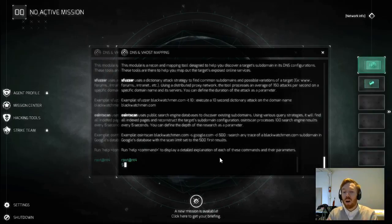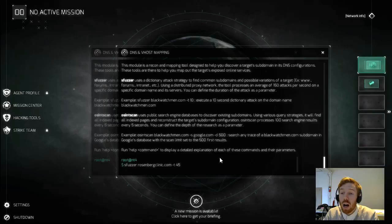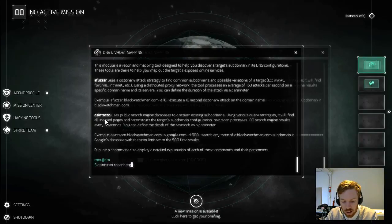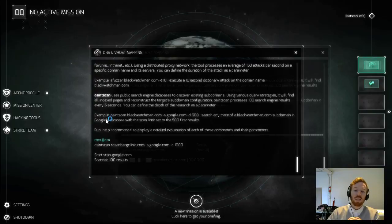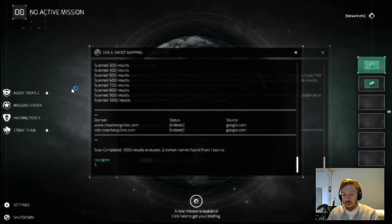The first thing we're going to do is an S-fuzzer attack against the Rosenberg Clinic for 45 seconds, so we can really try to get as much as we can on them. Remember, the longer it runs, the more the dictionary attack is going to run through and find more possible subdomains. We're going to let that run, and meanwhile we'll come over here and do an OSINT scan on the Rosenberg Clinic using Google to search public records and the first thousand results. With the OSINT scan we got two results: their website and the CDN — neither of those are useful for a password attack.